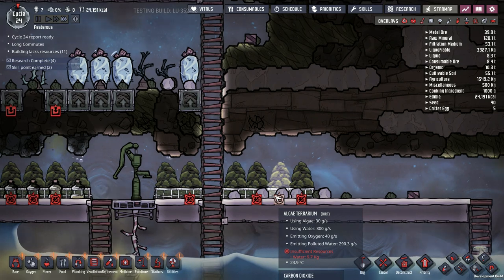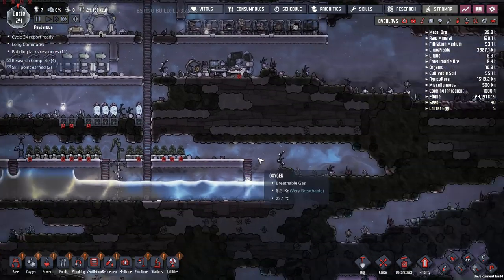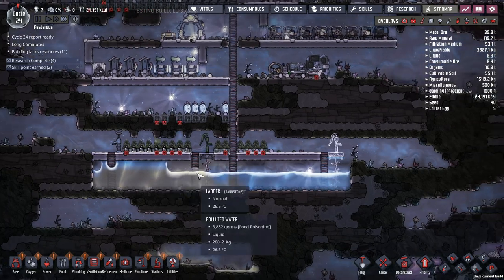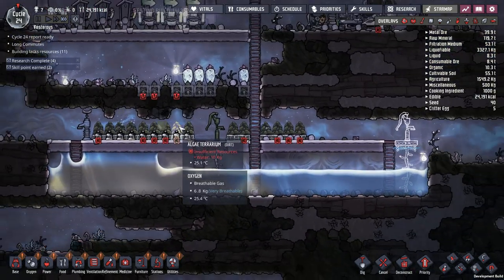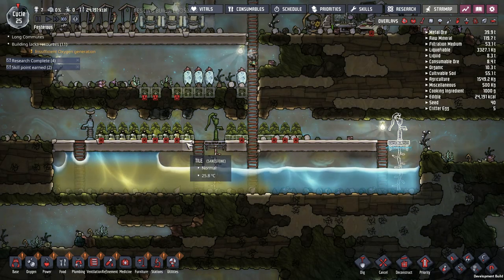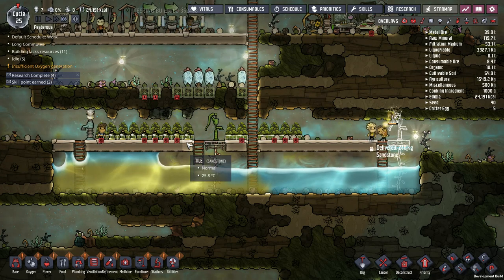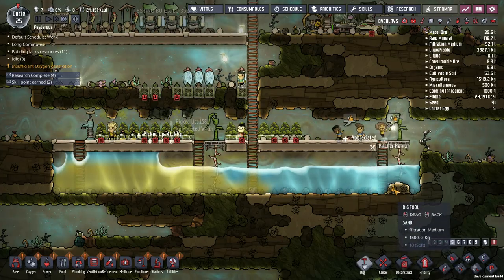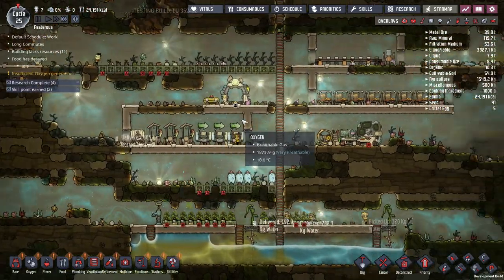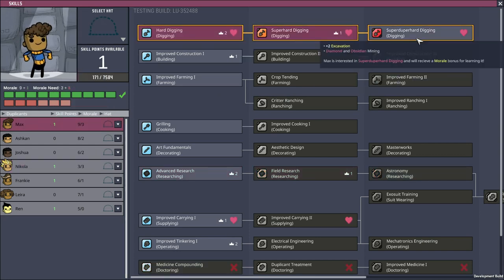My pitcher pump doesn't have access to water right now — little mistake. I'll put another pitcher pump over here to fix that because there's water over there. The point is these algae terrariums use tons of duplicate labor. Now that you can cool your base to some degree, it's time to set up maybe a coal generator with a battery to control it, and an electrolyzer and a pump to feed the electrolyzer. That automation will free up your dupes for doing all of the things and stop your game from coming to a halt because you have to wait forever for them to do anything.